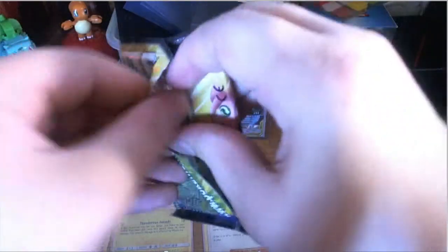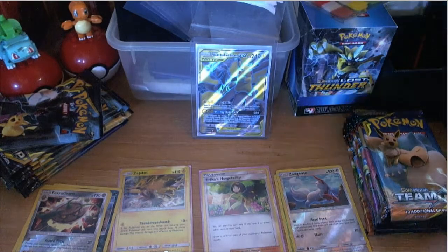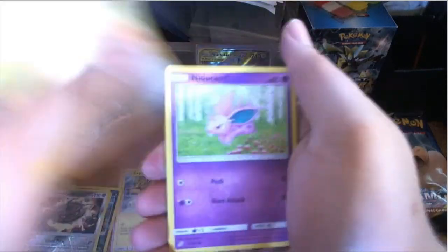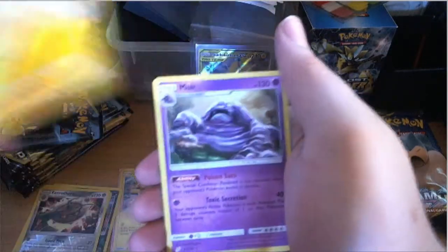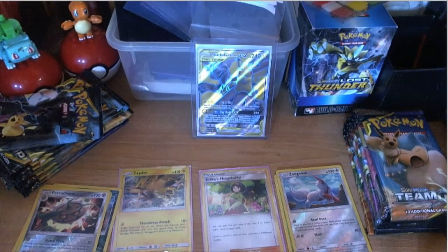I'm really hoping for that Venusaur Celebi. Opening my next pack: Dark energy, Hitmonlee, Metal Goggles, Psyduck, Helioptile, Meowth, Nidoran, Larvitar, Psyduck, reverse Helioptile, and a regular Muk. Ooh, some interesting cards in that line.